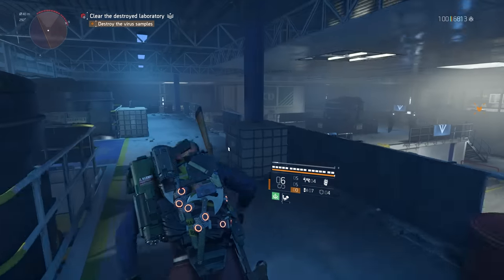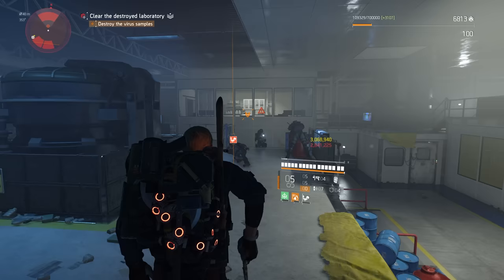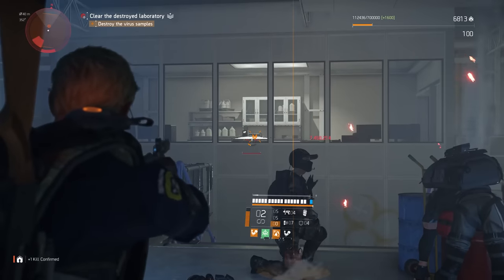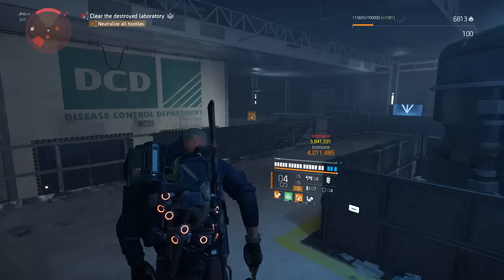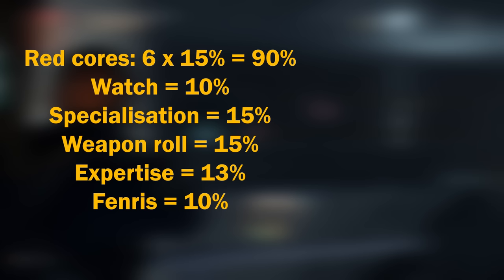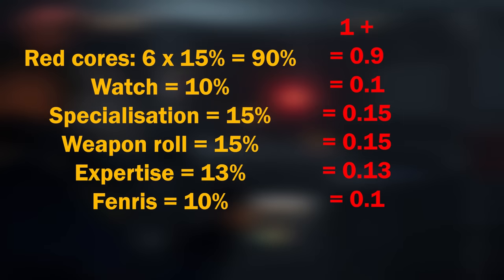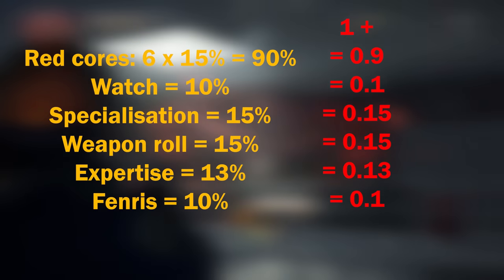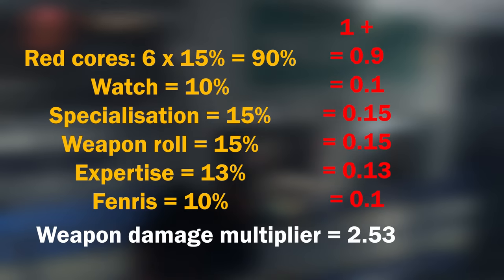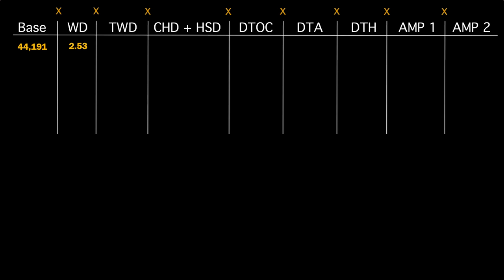In our worked example, I don't have any talents giving weapon damage, but we do have red cores, specialisation, weapon roll, watch level, expertise, and the Fenris piece to consider. Turning those into decimals and adding them all together — since all weapon damage sources add together — this gives us a weapon damage multiplier of 2.53. We'll note that number down before moving on to the next category: total weapon damage.